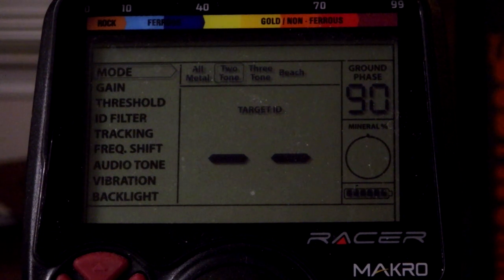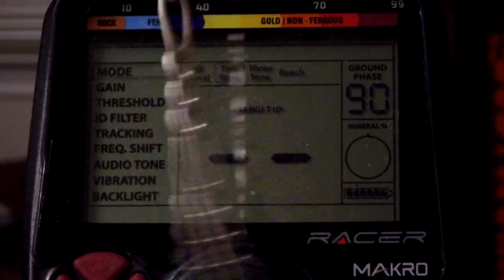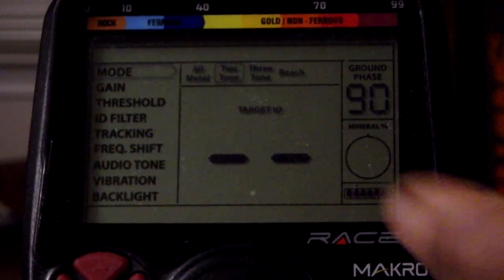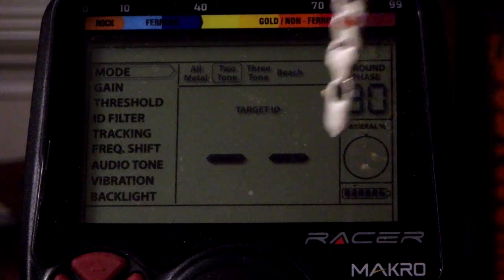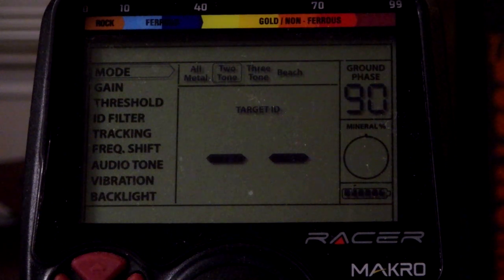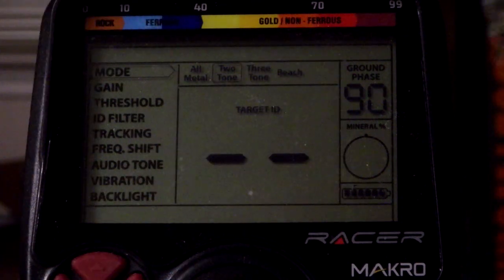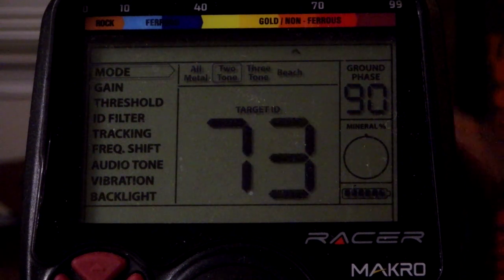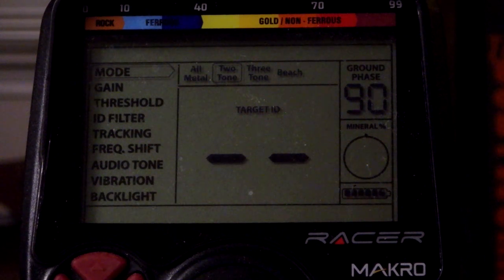Let's go with the silver chain. I'm gonna do it two ways — first I'm gonna dangle it so just one little bit of silver is in front of the coil, then I'm gonna pile it up and do it again. Dangling, I'm getting 69 or 70 pretty consistently. Now piling it up and waving my hand in front — it's not too inconsistent, it went into the low 60s up to the mid 70s when piled, so it actually had more surface area for the signal to hit.